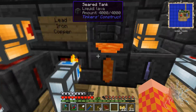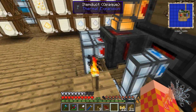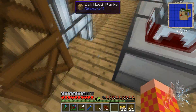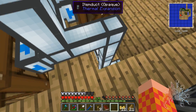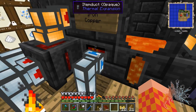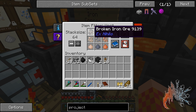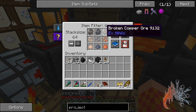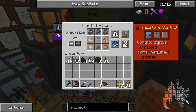I've already done a little bit of work processing some iron. The basics are: I have a servo in this item duct which is pumping things in from the sieves. It comes underground and then up here, and this item duct is only letting in these nine things — iron, lead, and copper ore in that order, and they're whitelisted. Control status is disabled, signal ignored.